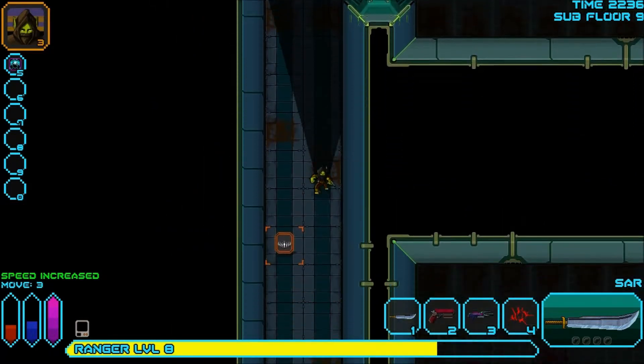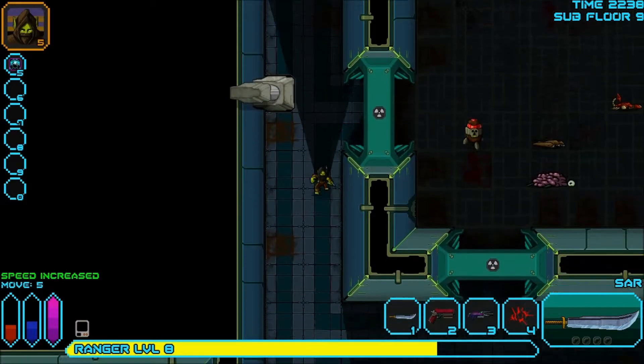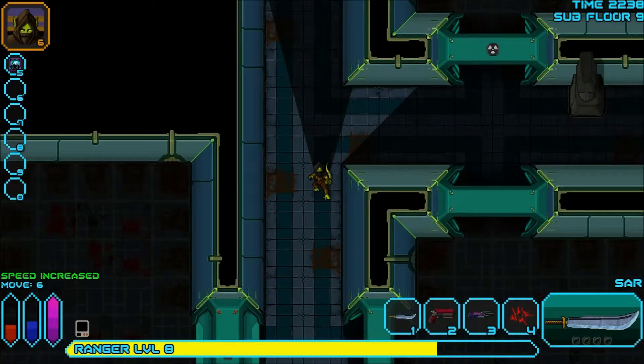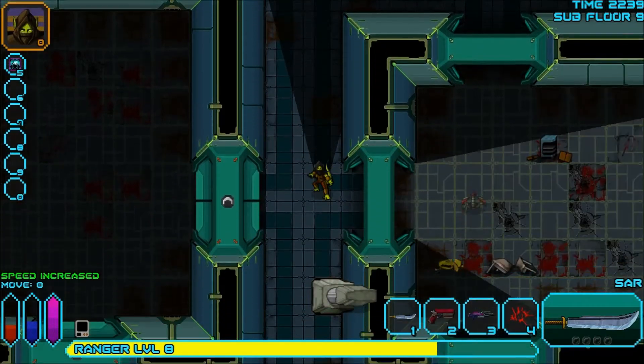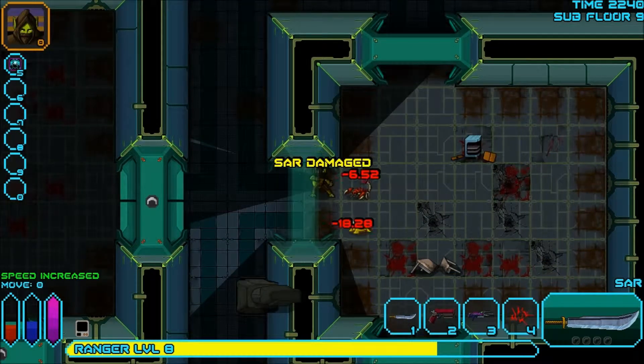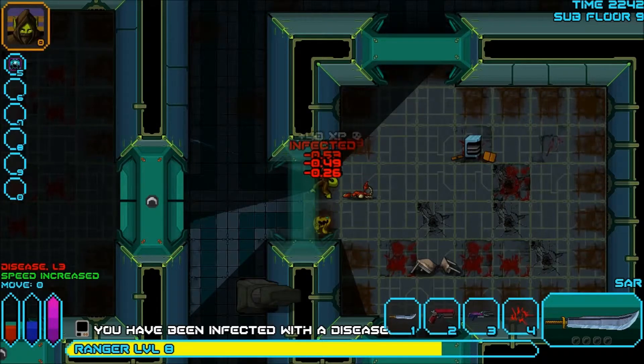Almost too easy. Look at that — the way I run, I'll never get sick of that. They have a frickin' dolphin and a lizard assassin thing of doom in this game. How can you not buy it? Crate — I'm infected with a level 3 disease.